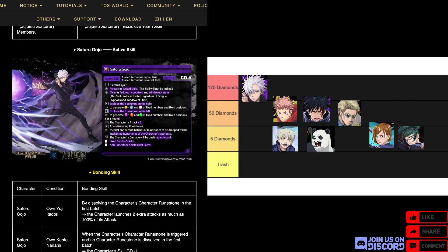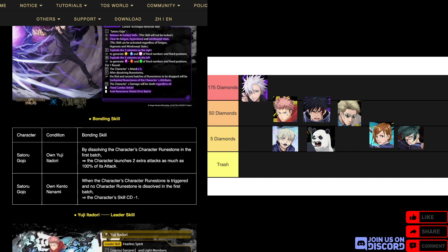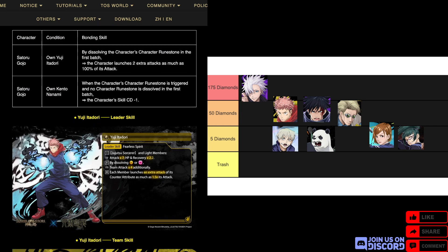I'll definitely be pulling on the seal, but if Gojo doesn't sell you, some of the sub jackpots might. For his bonding skills, they're with Yuji and Nanami, basically giving him even more tech and the good old CD minus one when the character is triggered and not dissolved.